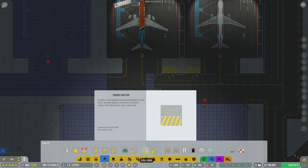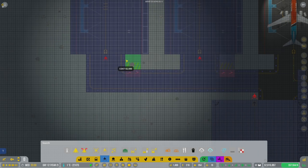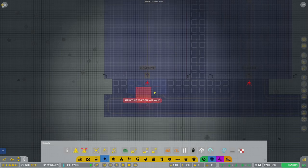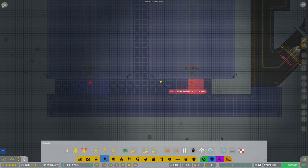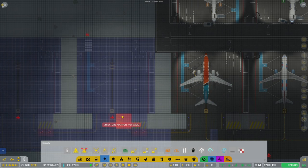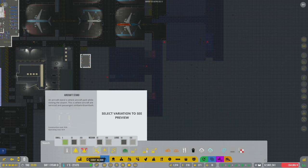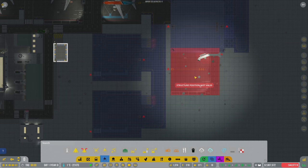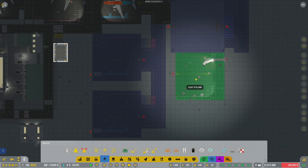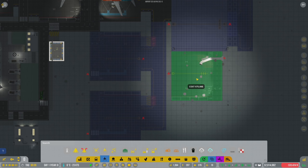We've got two service stands here and I want to do more service vehicle stops. This one's gonna go here and this one's gonna go here. I'm not sure if the de-icing pads need service vehicle stops - I don't think so because they're not a stand specifically. I can probably put two more asphalt ones on this other side here too.